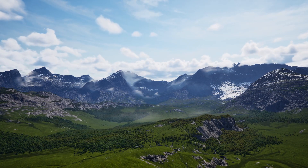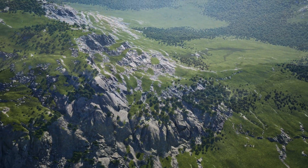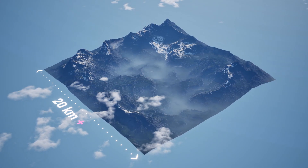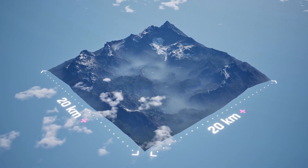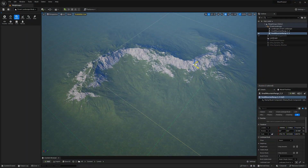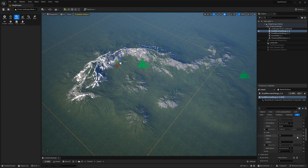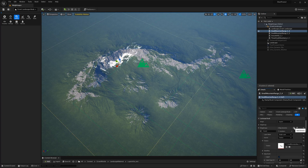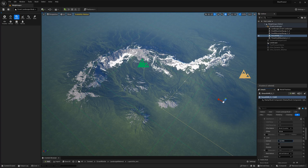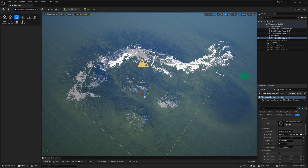One of the standout features of Errant Landscape is its exceptional editing performance. The plugin is designed for creating large open worlds, scaling beyond 20 by 20 kilometers and packed with thousands of stamp brushes.